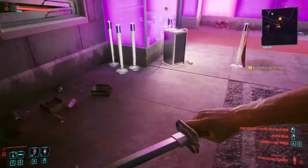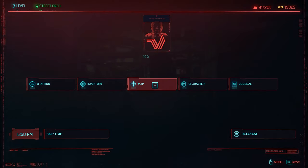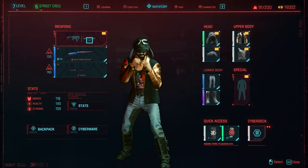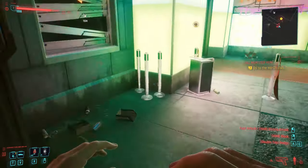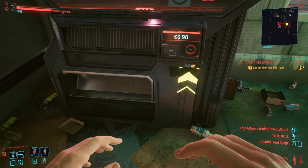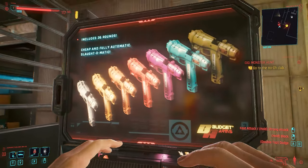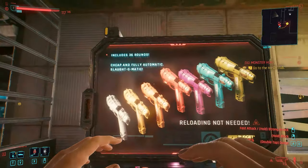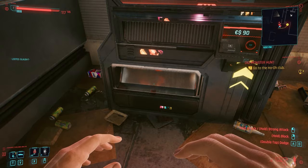I didn't realise that as soon as you unequip it or try to take out another weapon it's going to throw it to the ground, because it's a disposable weapon. So here's me being totally confused - I didn't know what had gone on. Where the heck is my gun gone?